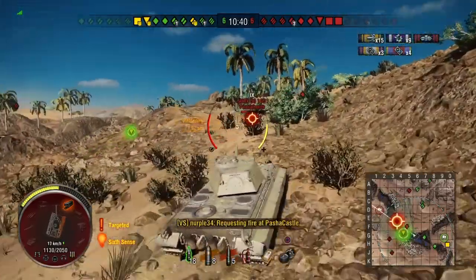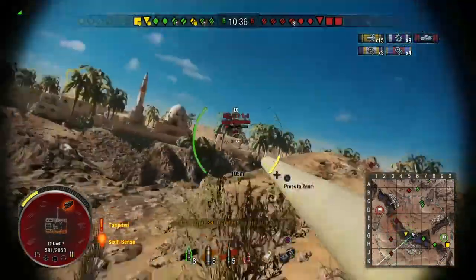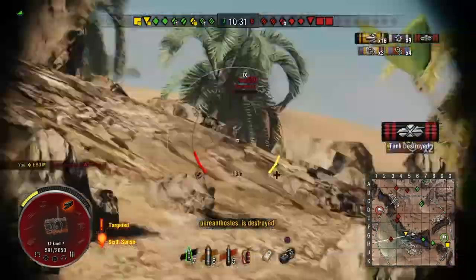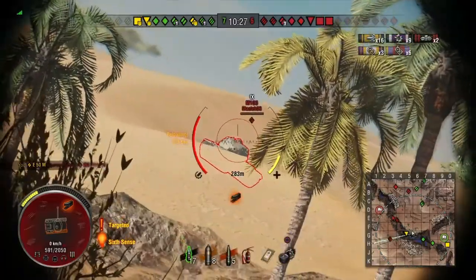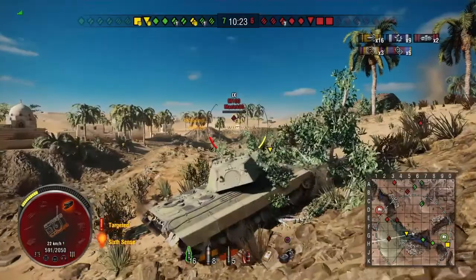You can see we eat a big round in the side from the WZ 111 1-4 — can we take him out? Yes we can, so he is taken out of the game. Now we've got to be careful of this M103 — try and snipe his cupola. Unfortunately not, we missed that shot.